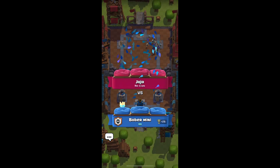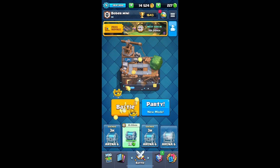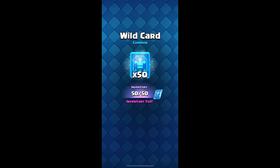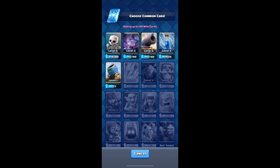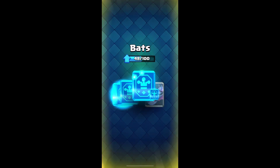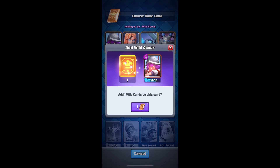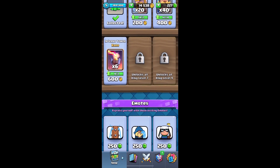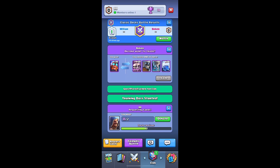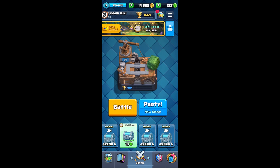We'll take the three crown. I want to get the prize too - 50 wildcards, nice. Let's use them. Let's use them on the bat - almost. Actually, I'm going to wait until I get balloon. We use the wild card on the musketeer. Is there anything new in the shop? No. We can donate. I request musketeer as well. Let's do one more battle - last battle was a little bit too quick.